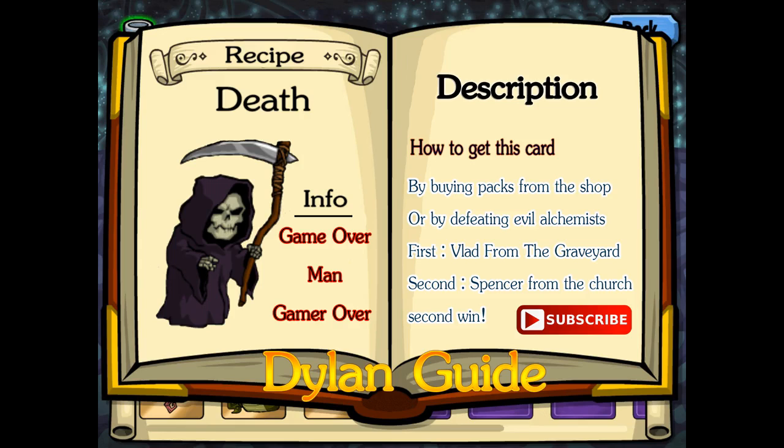The info of the Death card is 'game over man, game over' — it doesn't say anything more. To get this card, first you can buy a pack from the shop, or by defeating evil alchemists. Defeating Vlad from the graveyard the first time will get you the Death card. The second way is Spencer from the church — the second time you win against Spencer you will get the Death card.